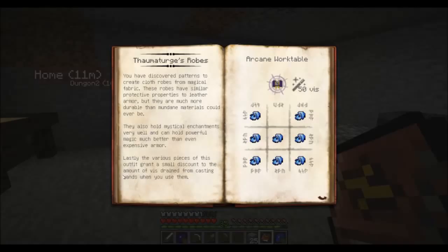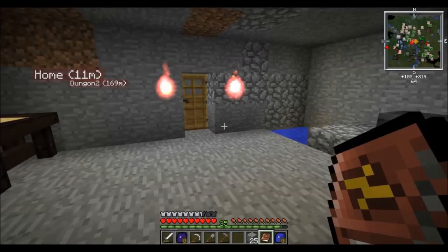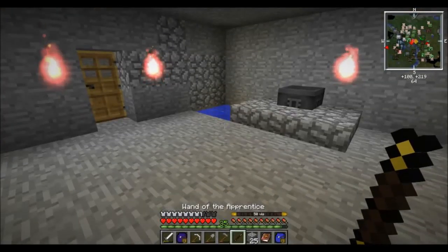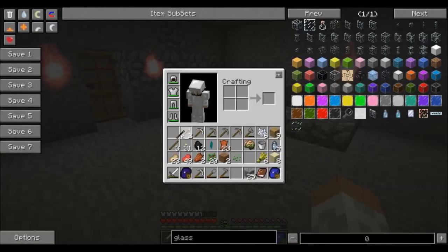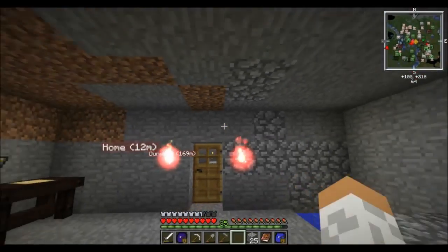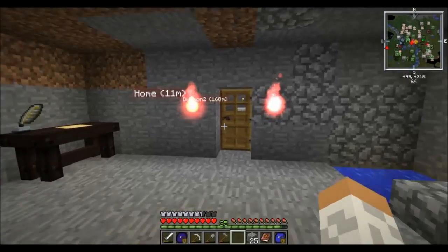Basically it's like gold - the way that gold holds enchantments better than most of the other armor types and weapon types as well. It also gives a small discount to the amount of Vistrain when using light wands - a 5% discount, if I had it equipped and was holding this. It's only a small discount, but it's useful.